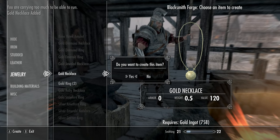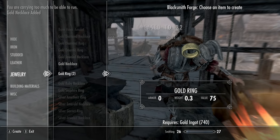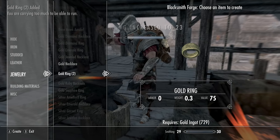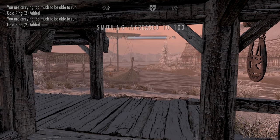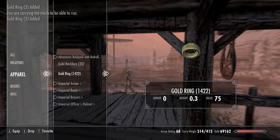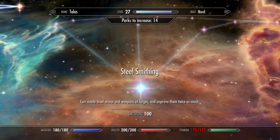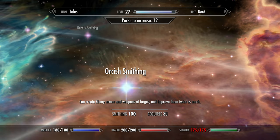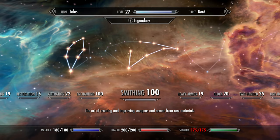Make 20 necklaces — that'll be enough for everything I show in this video and more. Keep 30 rings for yourself and sell the rest. Just like that, Smithing to 100. Put perks along the right side of the tree for now so you can make the best armor.